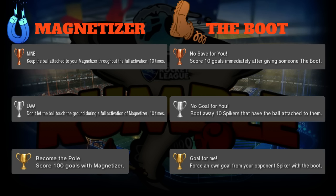The silver trophy is 'Lava': don't let the ball touch the ground during a full activation of Magnetizer, 10 times. This is also pretty easy if you go up on the walls. I thought it would be better than saying don't touch any wall at all, and it would show players that Magnetizer works really well on the walls - that's actually where it's really strong, bringing it up along the wall with your car.